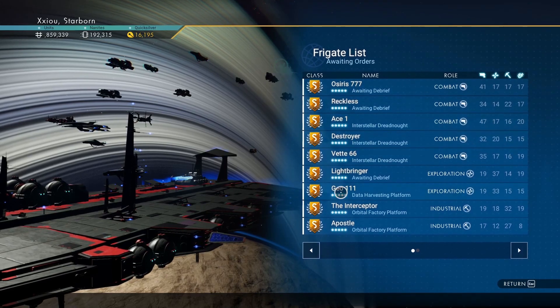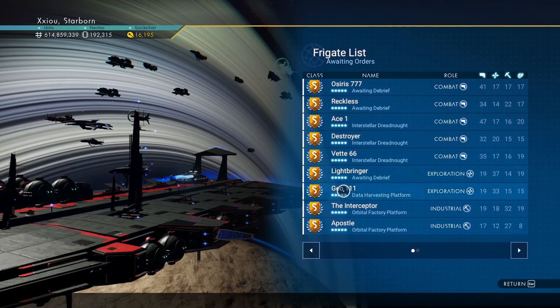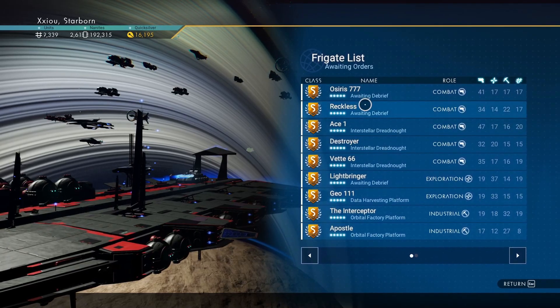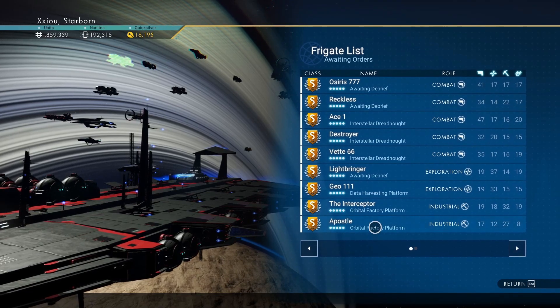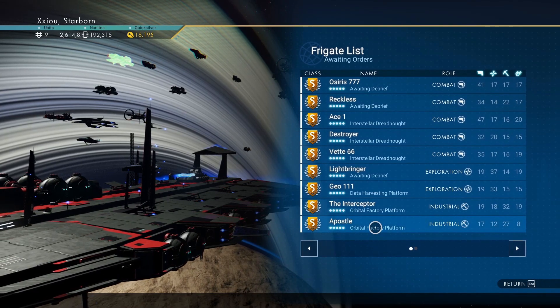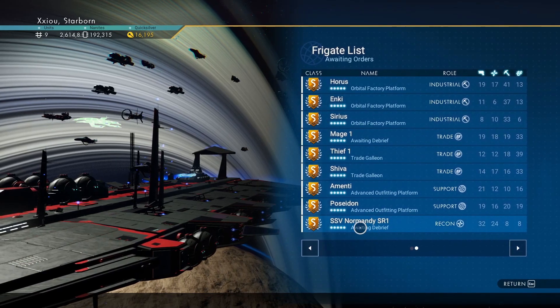It didn't start this way. These frigates that you can buy out in space were all C-class when I bought them. It's very rare that you'll find an S-class one, but the more times you send them out on missions they level up — so a C will become a B, then an A, and then an S.